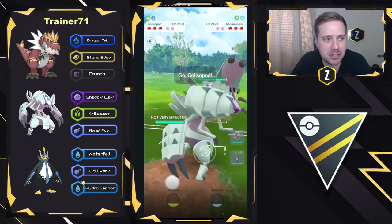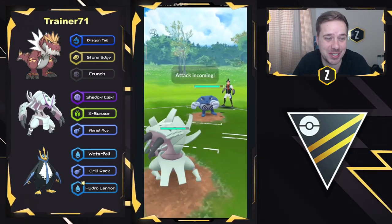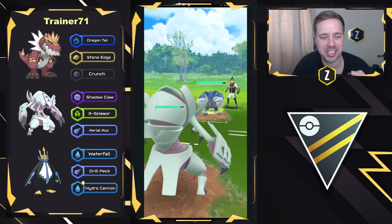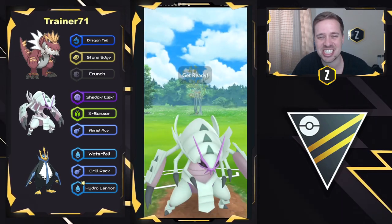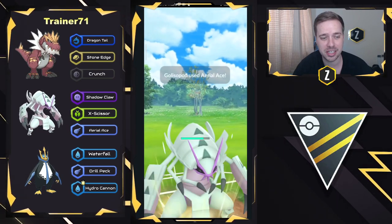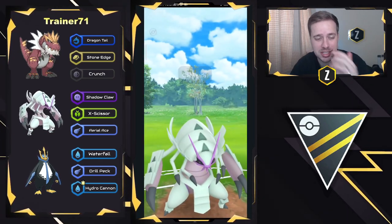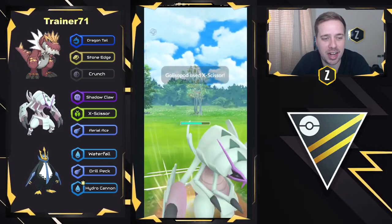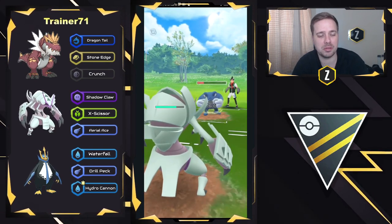Getting into the first battle, we do see Abomasnow on the lead, so they're gonna swap out right away into Golisopod. Poliwrath is not a good answer to Golisopod — just going off the typing, this is just like Araquanid, the bug-water typing, which means everything is gonna be resistant. Golisopod having access to Shadow Claw is gonna gain energy very quickly. It does have some nice coverage moves with Aerial Ace and X-Scissor, but the Aerial Ace does do super effective damage against Poliwrath, even if it's not the best flying move out there.